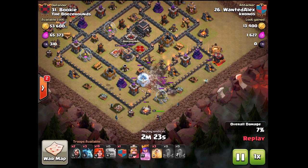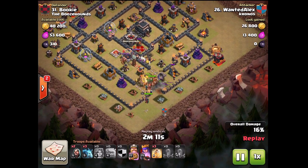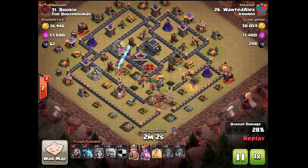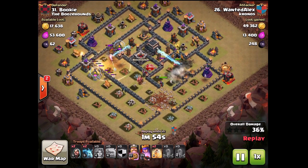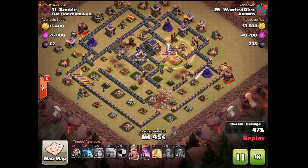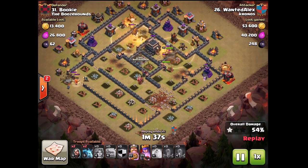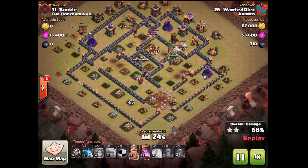Find a simple entry point where you can funnel quite well to guide your valks inside the base. His golem is down creating a wide funnel. He's chosen earthquake as his entry — that means no poison, so hopefully the CC will be friendly. The golem just adds that initial tank. He's sent the mass valks in, there's a hound that's come out of the CC, and boom — entry point into pretty much the whole base. Now it's just about not being stupid with your heal spells.